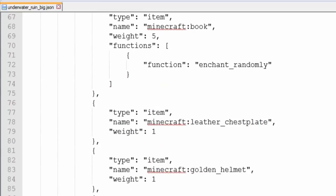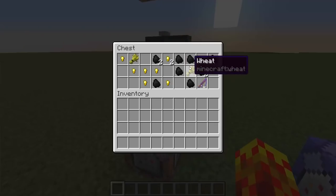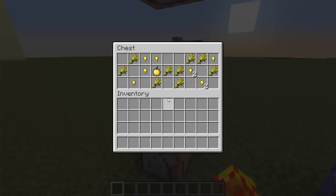You have a lot of numbers here. This requires a bit of reading into and interpreting to determine the percentages and the likelihood of finding an enchanted book or a fishing rod, which are the two treasures. I'm just going to show you the different types from here — this is from a big underwater ruin, these are the different types of chests that you can get.